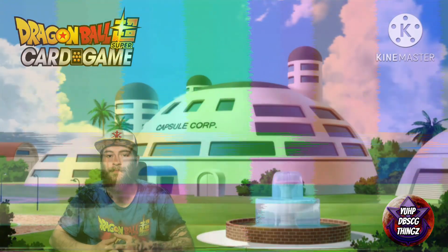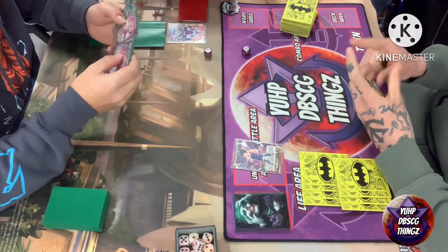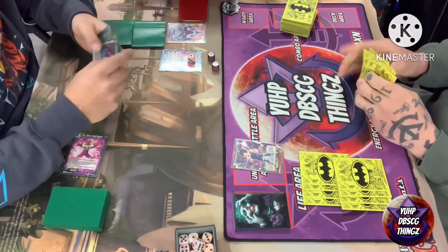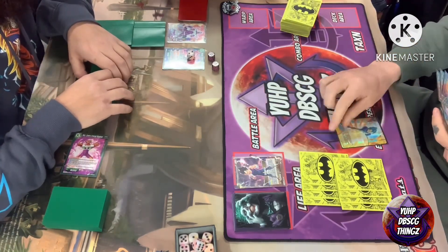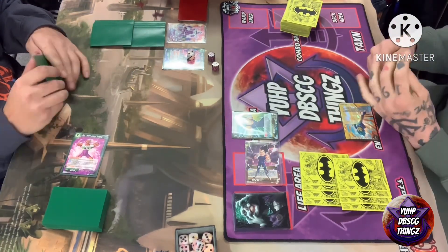Alright, here we are with round one of our local. We have Cooler on the left side versus Vegeta on the right side. Cooler will be starting this game off by charging himself an energy and then paying that energy to play his Demigra Unison, using the uptick on his unison, then passing turn over to Vegeta.